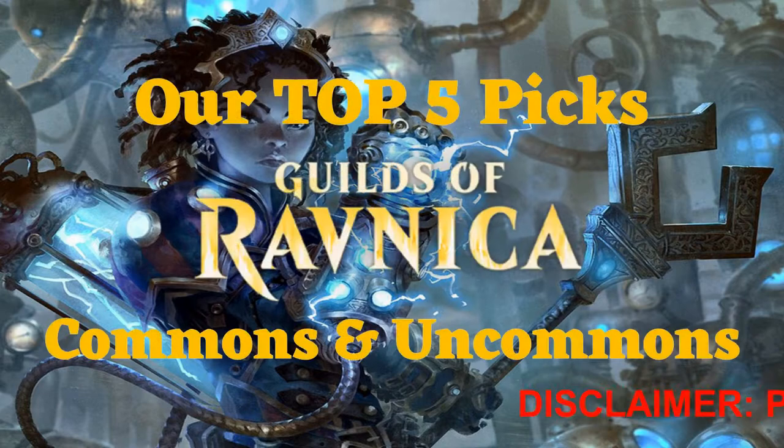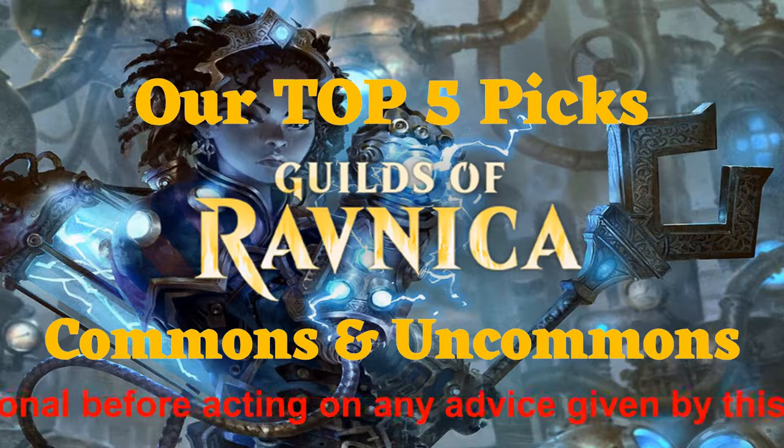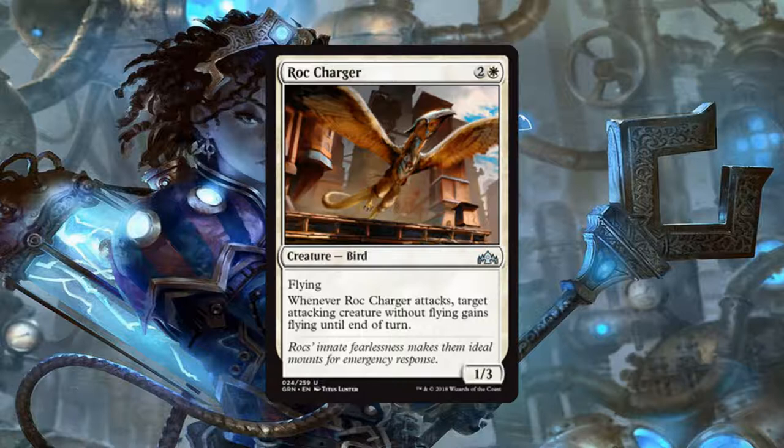Here are the five best commons and uncommons from each color. We're not going to cover any of the multicolor cards as they're very dependent on the rest of your card pool. Starting with white cards, in no particular order, we have Roc Charger — a 1/3 bird for 2 generic and 1 white mana that has flying, and whenever Roc Charger attacks, target attacking creature without flying gains flying until end of turn. It's a 1/3 flyer for 3 mana which isn't great, but giving another creature flying is. Giving your 4/5 beater that's on the ground flying for the turn sounds like a really fun time.